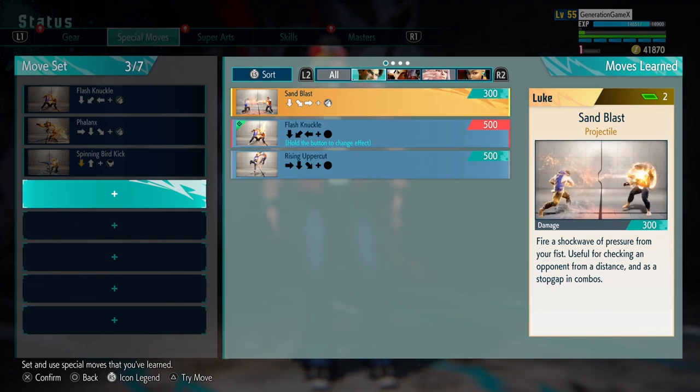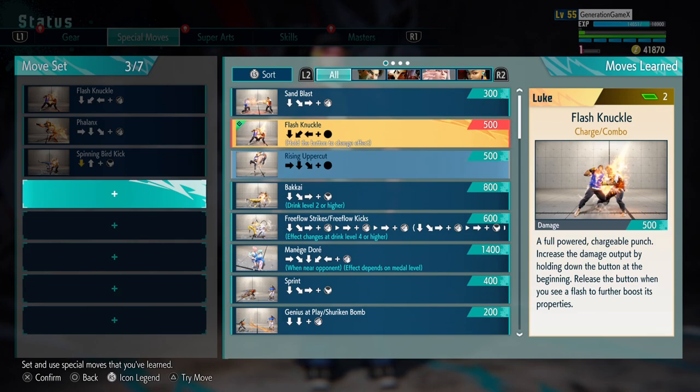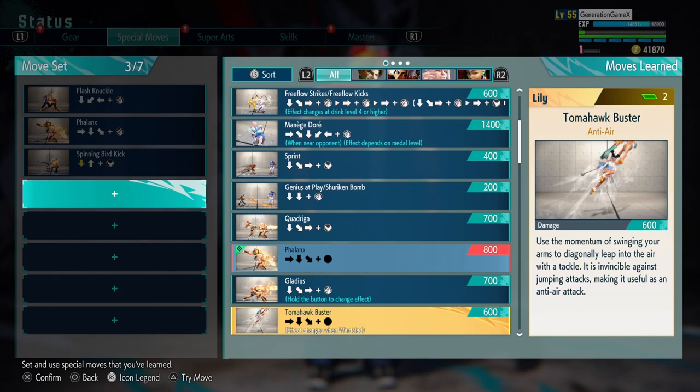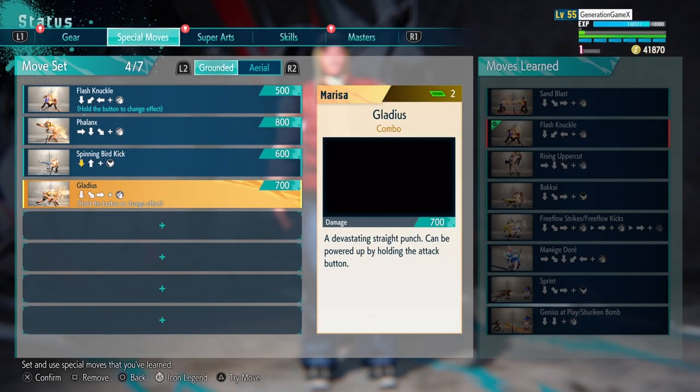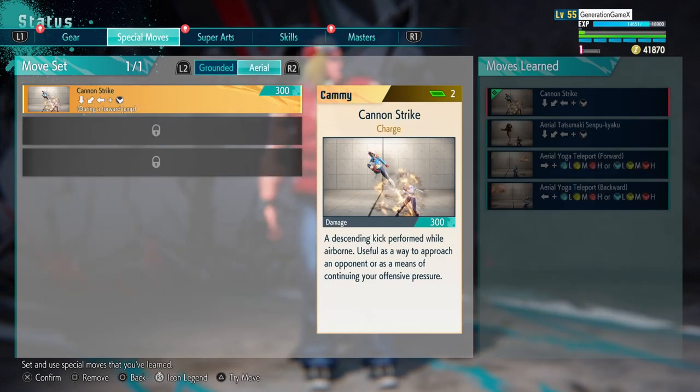Lastly I went with the Gladius. You can choose whichever you want for Burn Knuckle — I thought Gladius was a good move as well, especially if you just want to use it for fun, because it's also a Charge Attack. So it's very good to use as well for this moveset.